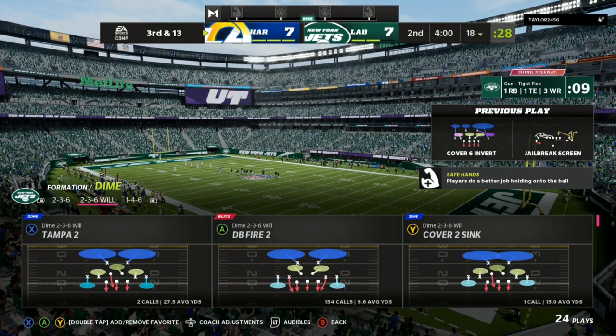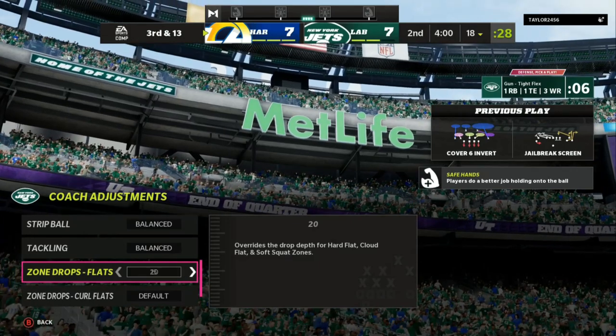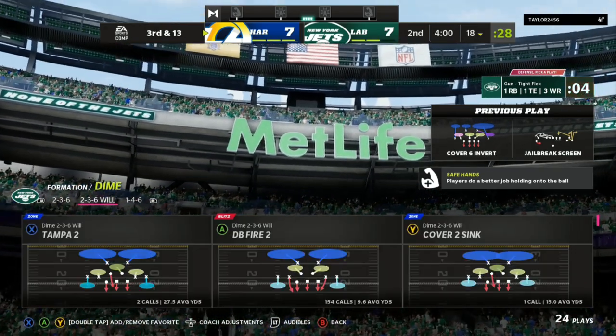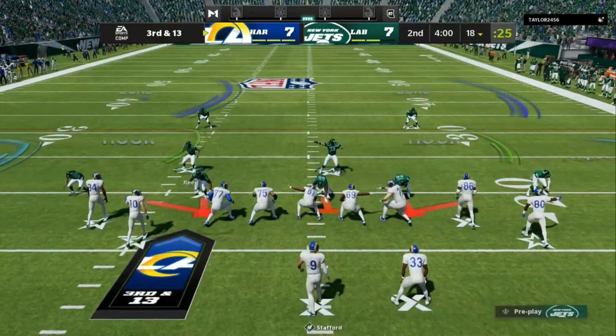The first defense we're going to go over is the DB Fire Two Dime 2-3-6 Wheel Ravens defense. You want to utilize this type of defense and coverage when you are going against a two-by-two set — a spread offense, a gun flex offense, those type of offenses — so you can have edge pressure. When running this defense, I like to have my zone drops at 20 for the flats. Curl flats default, and you can put your yellow zones at five or ten depending on your opponent's tendencies.